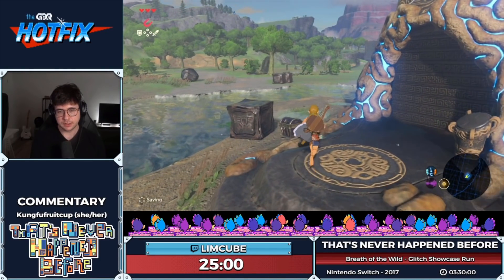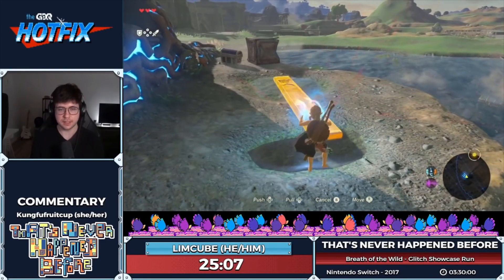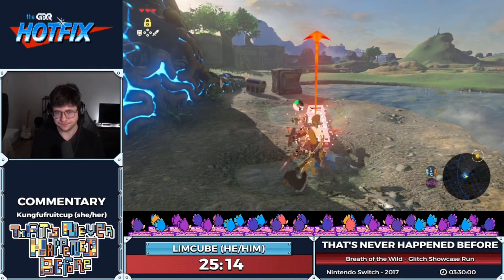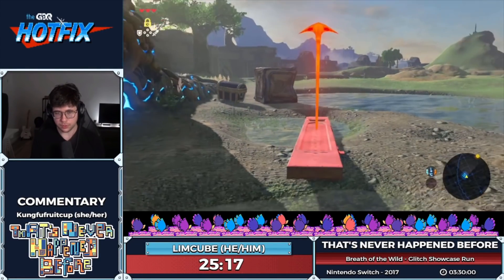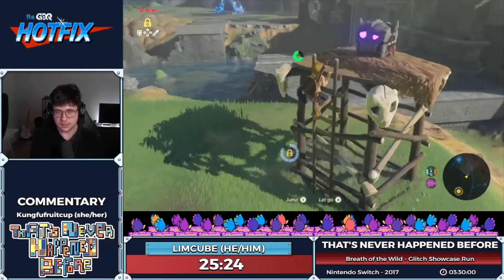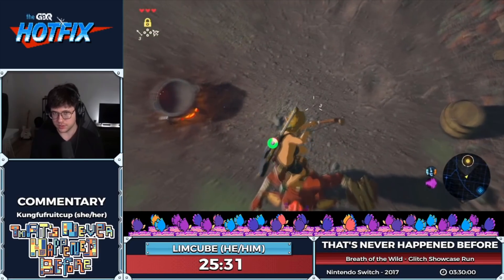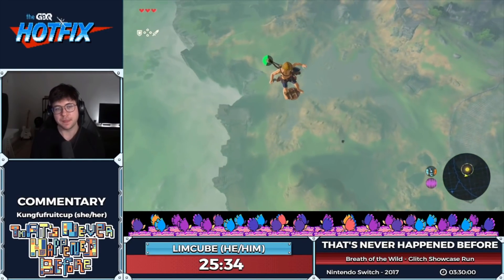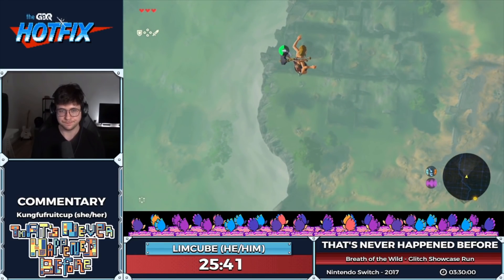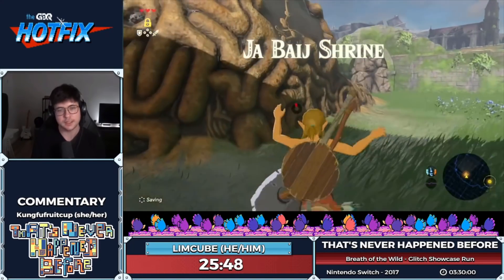We've made it past Magnesis — the third shrine. For the fourth shrine, we're going to use stasis again, but this time going horizontal. We're basically building a little surfboard with a metal slab and then going for another bullet time bounce. This time we wait for a Bokoblin to walk up to us — his back will be facing the perfect direction to send us toward the Bomb Shrine.